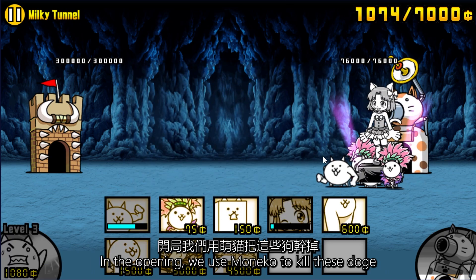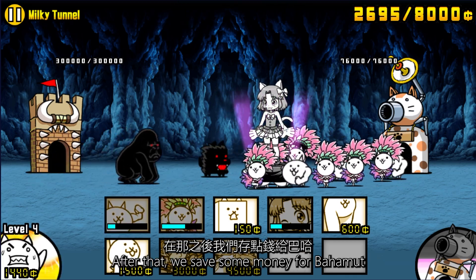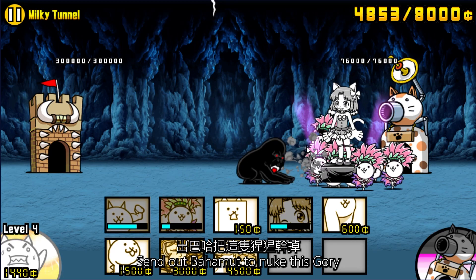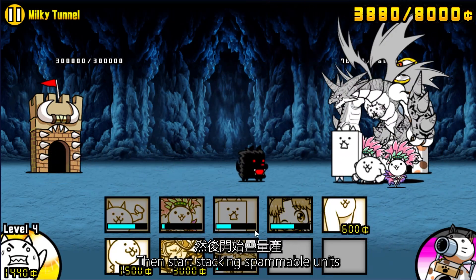In the opening, we use Monico to kill these doges. This will give us some money to upgrade the wallet. After that, we save some money for Bahamut. Send out Bahamut to nuke this glory, then start stacking spammable units.